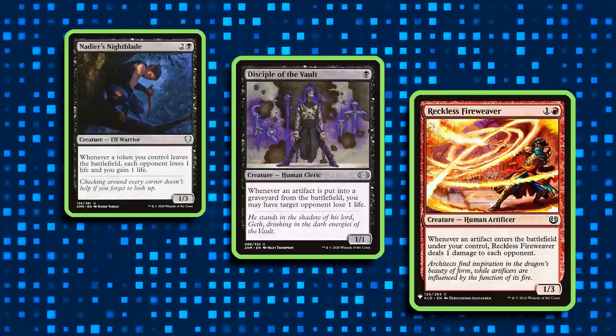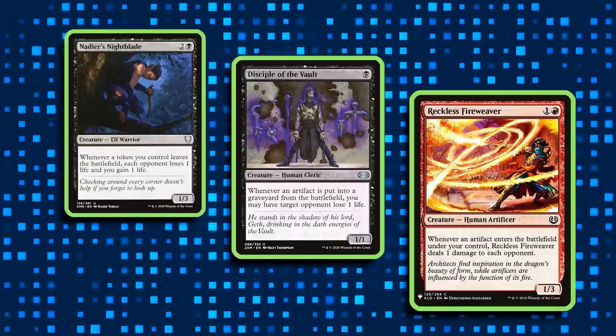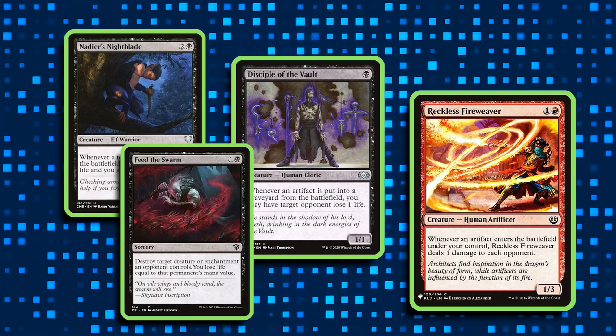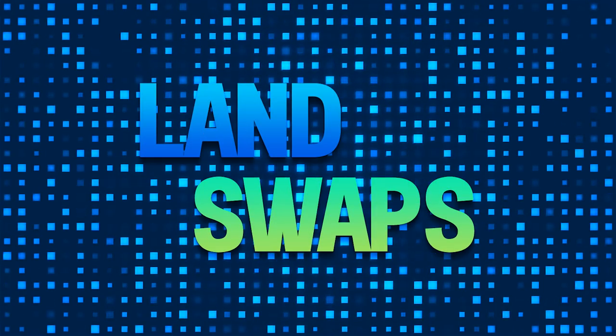And the final thing I want to throw out here for a very popular card that a lot of players are adding to this deck is Feed the Swarm, because it's one of Rakdos' only ways to get rid of enchantments. In addition to looking through the data for the creatures and spells that players are commonly cutting and adding to the deck, I'd also like to take a look at what swaps players are making to the pre-con deck's mana base, in case there are any switches of note.